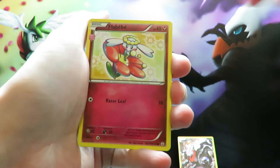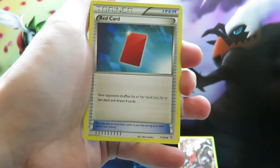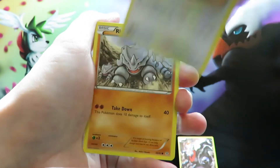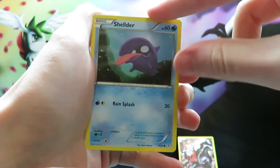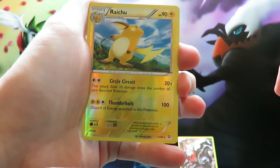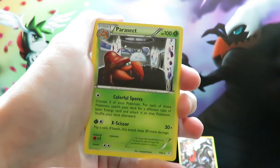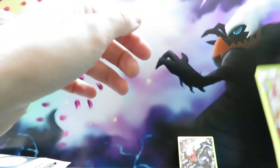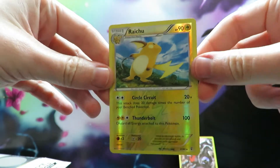Our first card is a Radiant Collection card — a Flabébé. We then have a Poké Ball, a red card, a Meowth running with his pals, a Ponyta, a Shellder. Our reverse is a Raichu — that's really nice. Our second Radiant card is a Swirlix. And we got a Parasect, a regular rare. Nothing fancy there, but we've got a nice reverse Raichu — that is a rare.